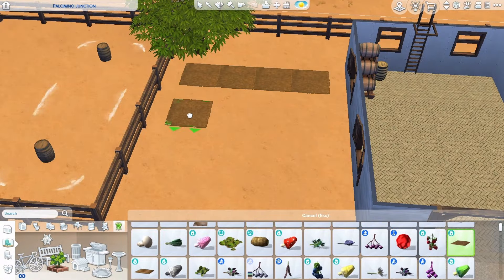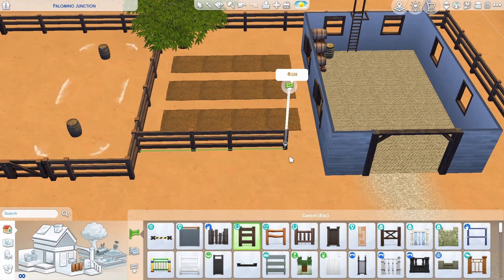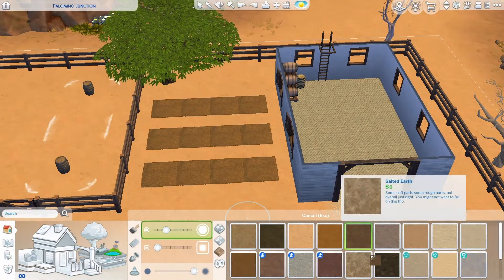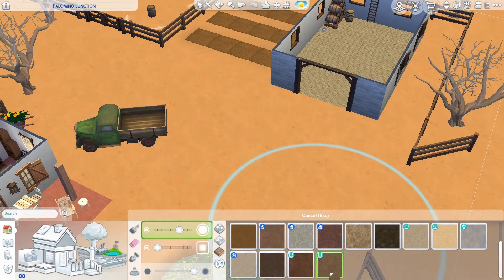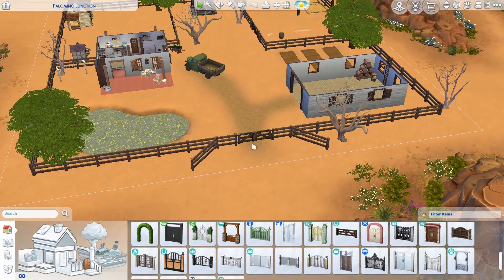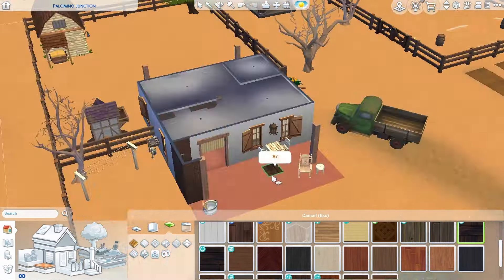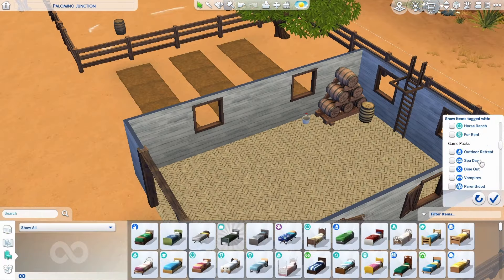Over here is where I'm trying to figure out where I want to put the garden patches. I just used the ones from Cottage Living. I was going to fence it in, but I just felt like there were too many fences already. Hopefully nobody comes in to steal any produce or harvestables, but it looked a little bit better that way. I also considered fencing the entire thing off so that nobody gets in, but it just didn't look right. And also remembering ceiling paint — I usually forget ceiling paint, so I'm really glad that I remembered it this time.